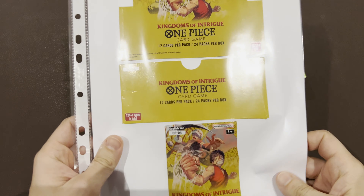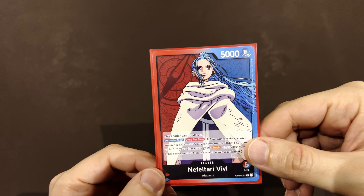This video is dedicated to Nefeltari Vivi as a leader — an Alabasta deck from OP04. This leader cannot attack, so it must compensate somehow. Once per turn you can pay two dons, draw a card, and up to one of your characters gains rush. She gives rush to anything you put in that turn, but you still need to pay the cost for the character you want to play.